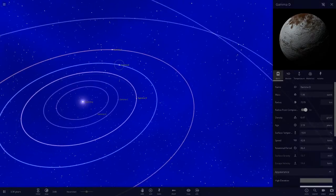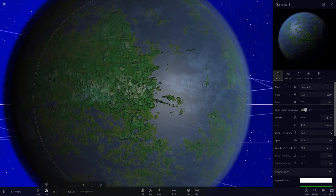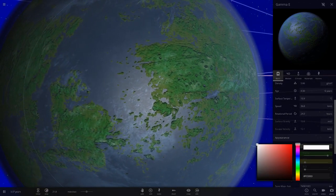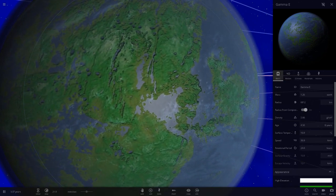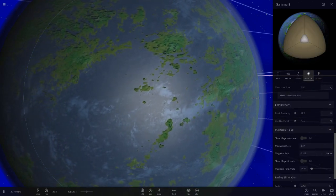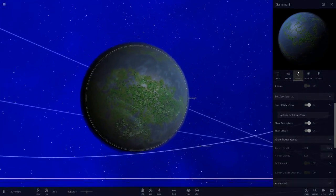Next is Gamma E. It looks like it has a moon and is habitable. The atmosphere colour suggests it was originally based on Earth. It's got sandy deserts at low elevation, green in the mid elevations, and white snowy mountains at the high. Temperature is 10 degrees - the kind I like in the UK. Radius is very similar to Earth. It has a climate mode, 79.5% life likelihood, and 97.5% Earth similarity.